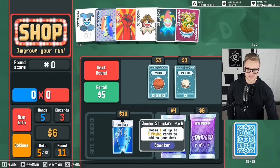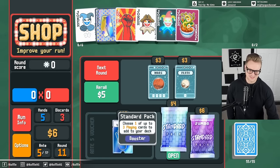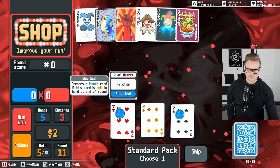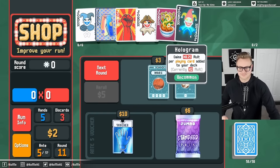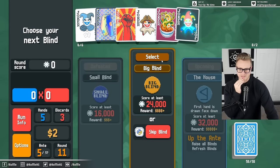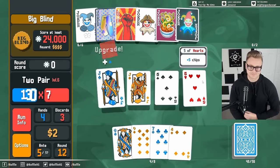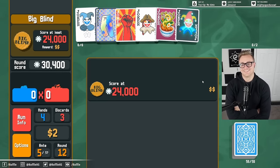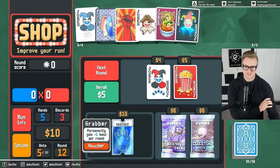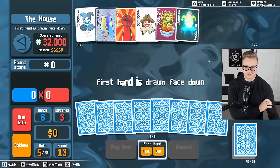Standard pack, jumbo standard pack — grab the jumbo. I don't think it matters what we add as long as we're adding something, so maybe this helps me save money for the voucher. Seven is a planet card — this is held, same card. We might get out of the ramen at some point. Spectral pack — I want to keep getting this up. If I can get this to 20... being a tailoring business, in fact. Stop winning — we're too strong. Wait, I can afford the voucher? Perfect. That honestly just makes the final boss pretty free. First hand is drawn face down — I think I care about that.